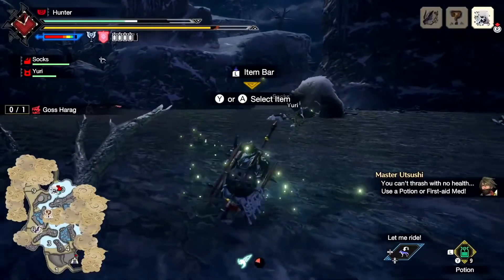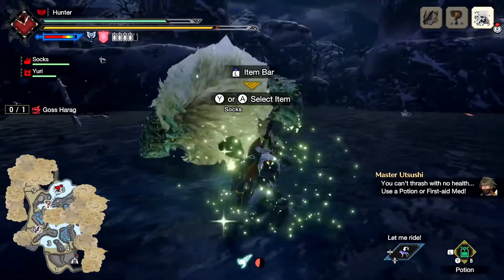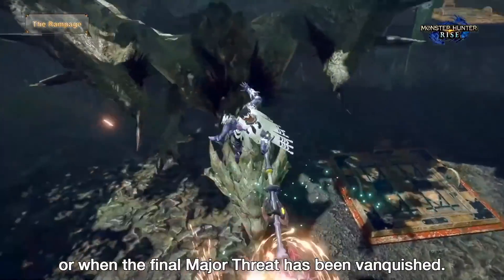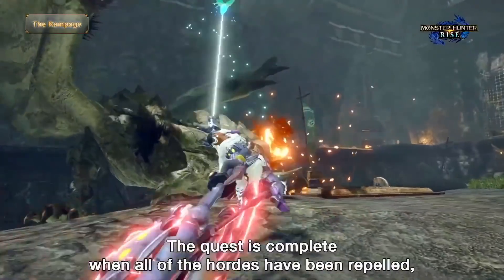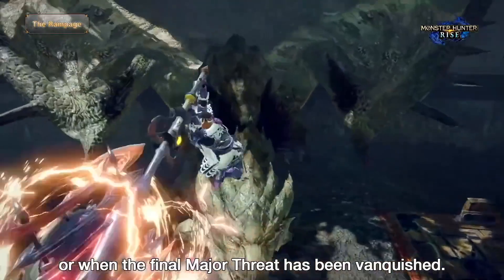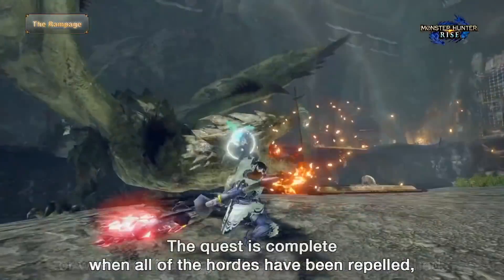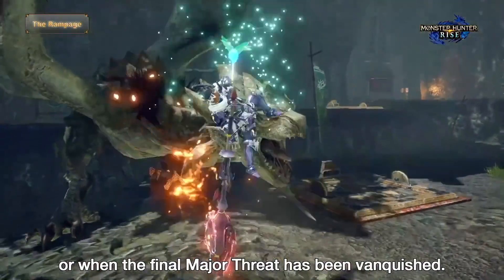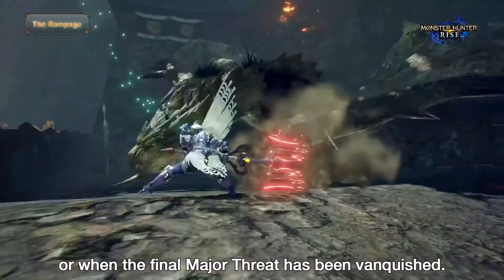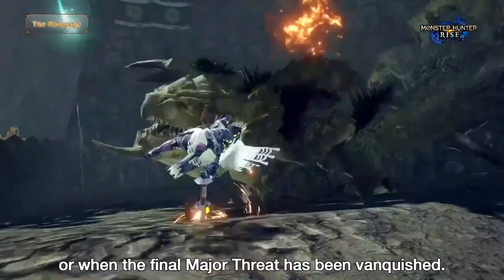For that last switch skill, we see Counter Peak Performance — the already known siltbind attack from the demo — swapped out for the new Axe Hopper siltbind, shown in the trailer as a huge leaping slam attack unleashing a powerful Element Discharge on the way down. It looks incredible, and hopefully it'll be a more consistent and easier way to hit that Elemental Discharge thanks to the added height of the attack. Charge Blade players, I hope you're happy — this is looking really, really good. But now let's roll through each of the weapons and what I was able to learn from the original trailer and the information on the website.